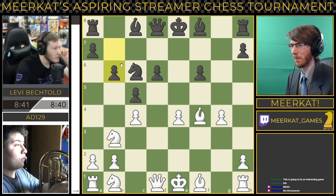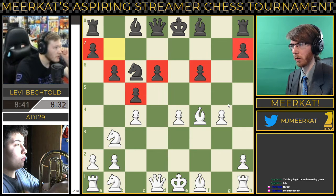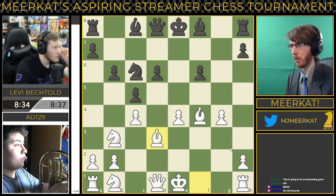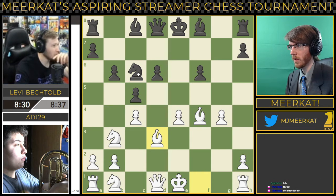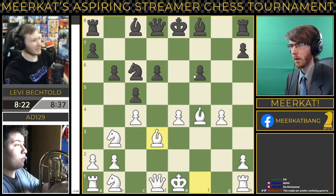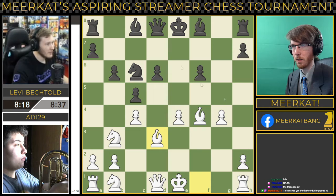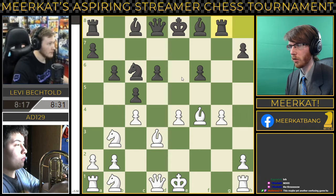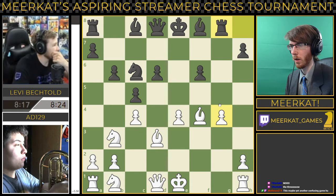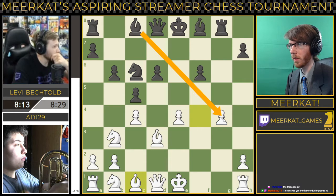He pushes b6. Neither player is planning on castling at all this game because they have completely ruined their pawn structures on each side of the board. I'd like to see knight to b4, although bishop to e6 would actually be the best move here — bringing your bishop into the center of the board, starting to control these squares. Taking the rook out to g8 is a fine move as well. This is a weak pawn here — I would take here with the bishop and try to bait the queen.